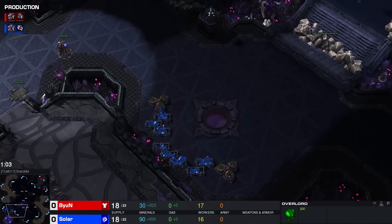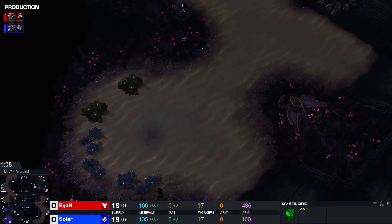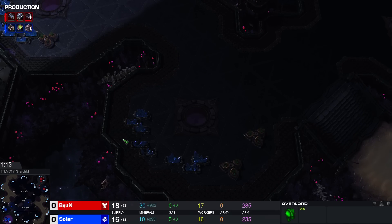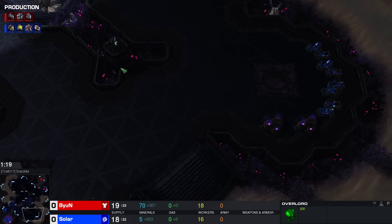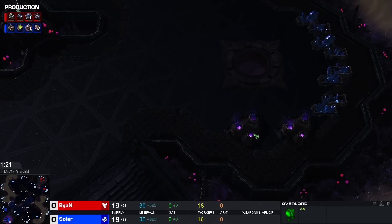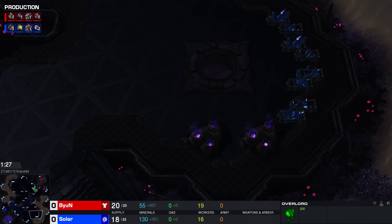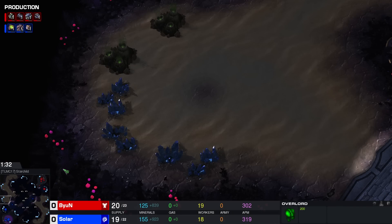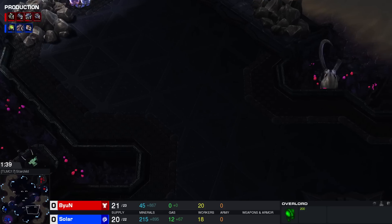A map with a very open third base, if you could consider this a third base. I think this is the third — I want to go for a line third here. The fifth base looks a little bit difficult to keep as well. Lots of nice locations for potential tank pushes. There's a bunch of rocks which aren't very helpful to Zerg. Oh my god — double rich Vespene Geyser!